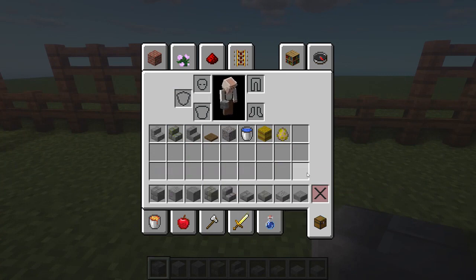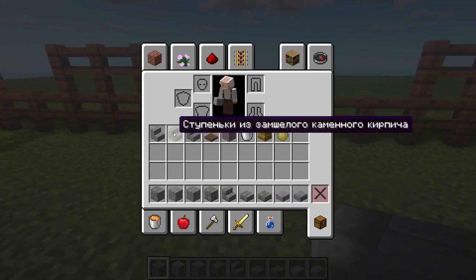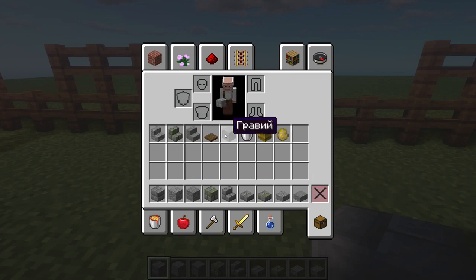Here is the amount of resources we need to build our drinking bowl. Don't be alarmed that there are quite a lot of resources — in fact it's all done for variety. We will need stone bricks, andesite, mossy stone bricks, all available in the form of steps and semi-blocks.